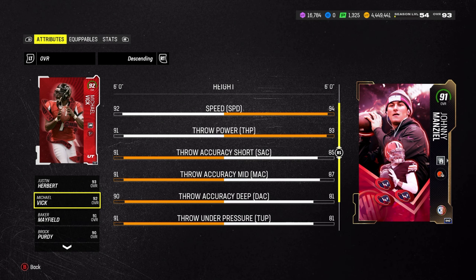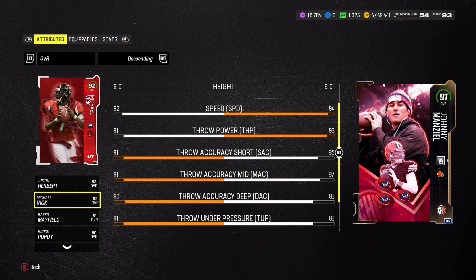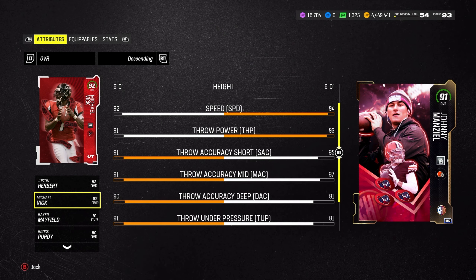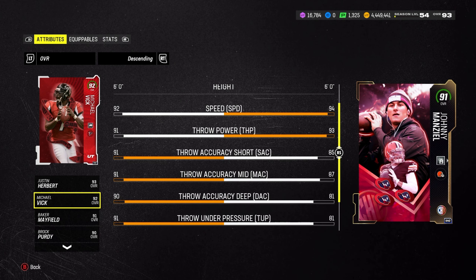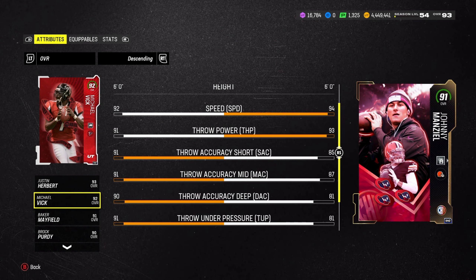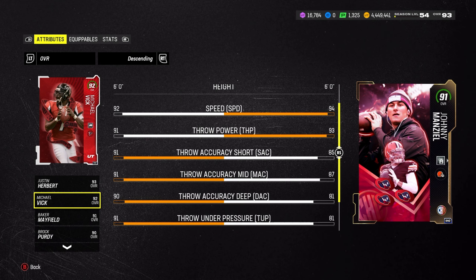We finally got a free Johnny Manziel. You can get this card by just logging into the game - it's an 86 at first - and then doing Campus Hero 2 challenges. You can get him up to 93. Currently I only got him up to 91, because to get him to 93 you need 30 wins in the new house rules mode. It's part of campus heroes - you each get a play to score a touchdown or field goal.